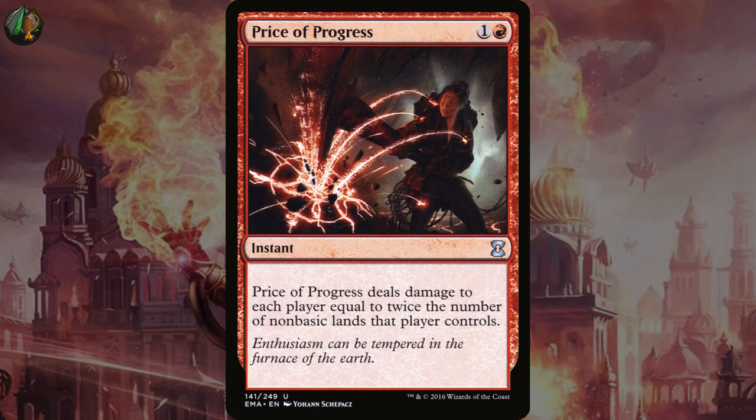Stuff like Price of Progress, which deals damage to each player equal to twice the number of non-basic lands that player controls. That does include us, but if we run just mountains, no problem. The downside is that unlike Commander, quite a few decks are mono-colored and are much more likely to run a lot more basics. It's still good though — in fact it's the number one most popular choice with this Chandra at 18% of decks using it as signature spell.